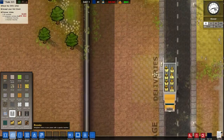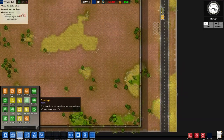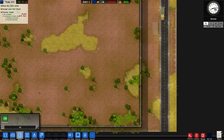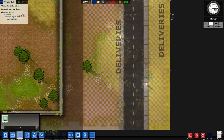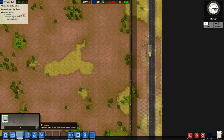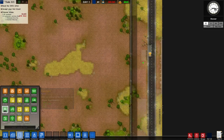We want this right here to be gone and moved over here so the ship won't actually go there. We'll make one large section here, one large over here, and we'll make the garbage area a bit bigger.